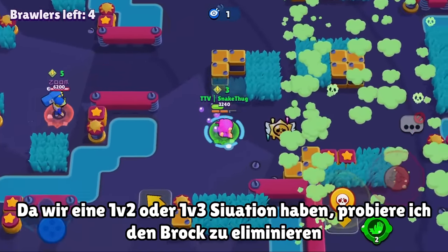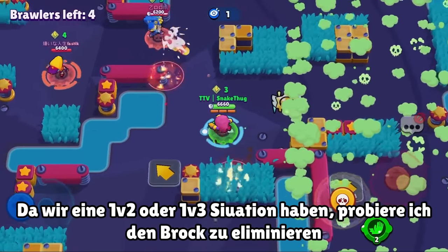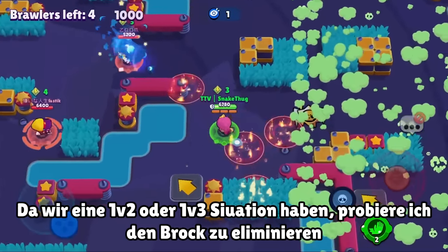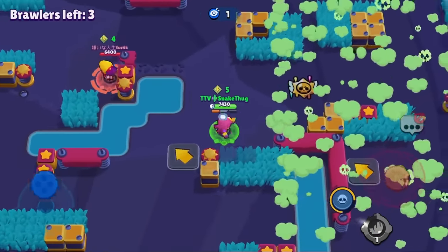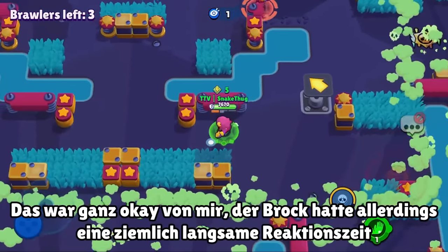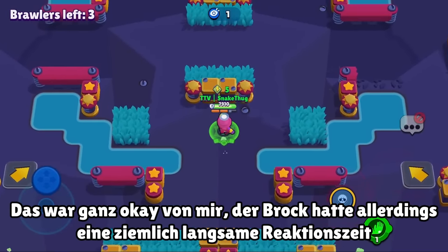Now we rotate to the middle to look for a team, but as you can see the Max doesn't want to team with us, so we're in a 1v2 or 1v3 situation. I decide to try for the Brock — he didn't jump. We use the gadget so he can't escape, as already explained. That was okay by me but actually pretty bad from the Brock.